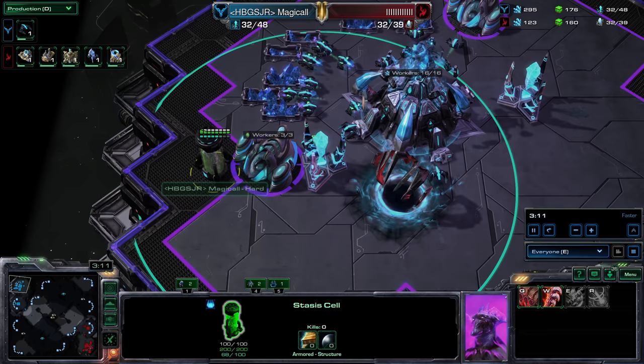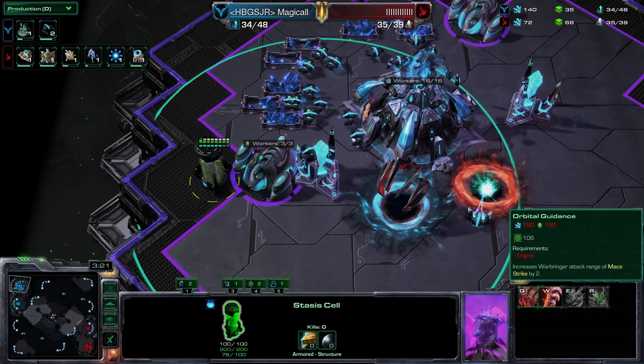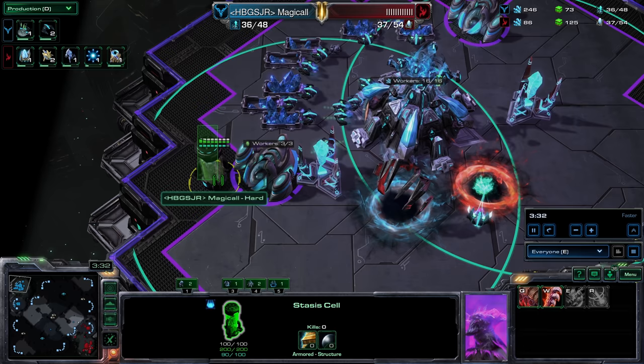Over here we have the Stasis Cell. There's Fury — periodically increases the number of hits of Flayer basic attacks by 2 to 4. Deconstruction increases Warrior damage versus structures. Increases Warbringer attack range of Mace Strike. Increases Flayer damage and movement speed by 30%. I think this is like the cybernetics core of the hybrid race.